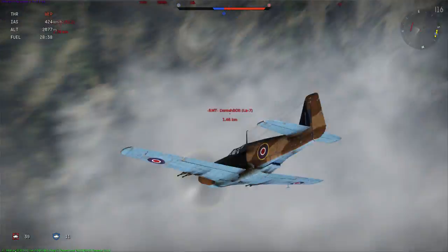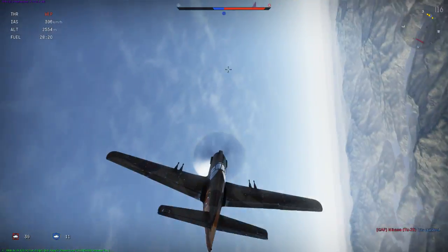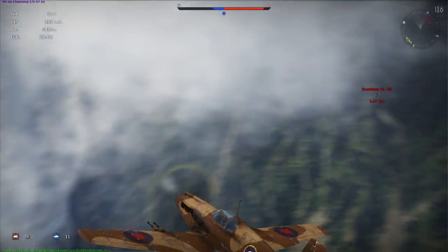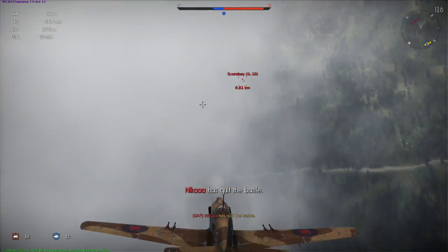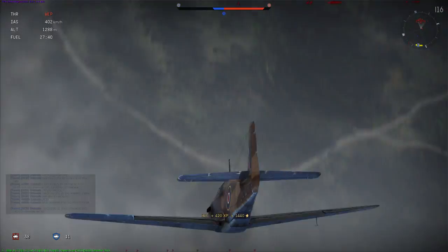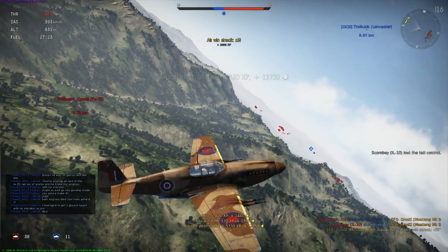The IL-10 has two 23mm cannons after all. I could turn after the IL-10 right away, but I decide against it because I am not sure if the LA-7 might come back, and also I am not too familiar with the IL-10's capabilities. The plane is an improved IL-2, so I expect similar characteristics. The IL-2, while slow and bad in vertical maneuvers, has a very large and thick wing, giving it good low-speed performance and making it a pretty decent turner. So while an IL-2 is easy to beat by any fighter with simple vertical maneuvering, in a turn competition it might surprise you. So I prefer to engage the IL-10 with vertical maneuvering as well. Looking at the data of the IL-10 afterwards, it appears it has a much smaller wing area than the IL-2, so it probably won't turn as well — but better safe than sorry.